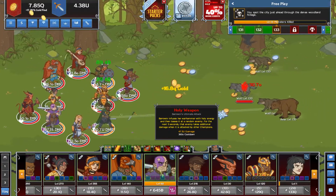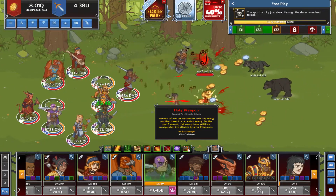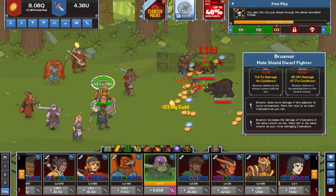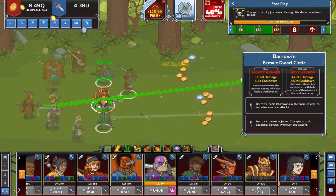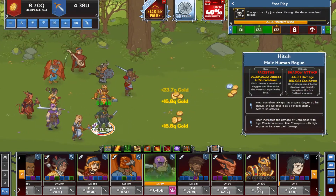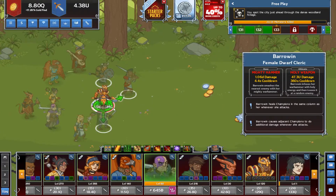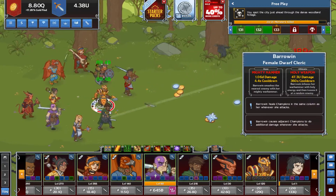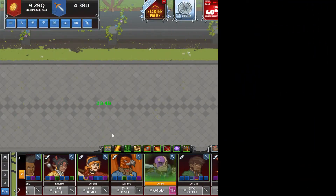My Barowyn has no gear right now, so it's not a setup I would typically use in my formation - this is just for the purpose of the video. In this particular formation I've kept her in the same column as the other dwarf because they have a column-based buff system. More importantly, you just want Barowyn adjacent to your damage carry to keep applying that buff.